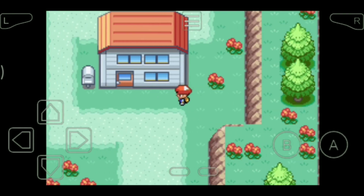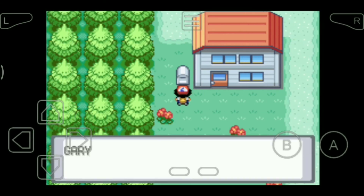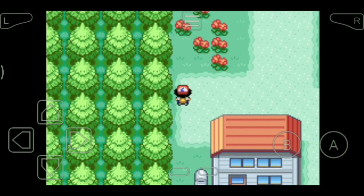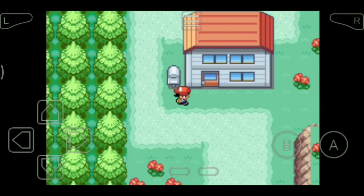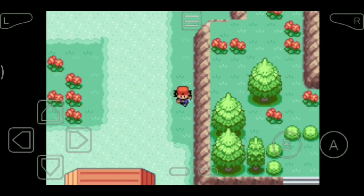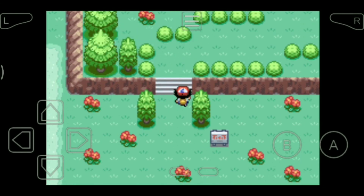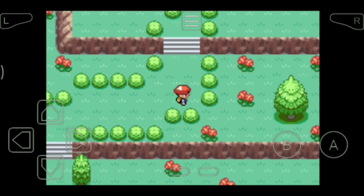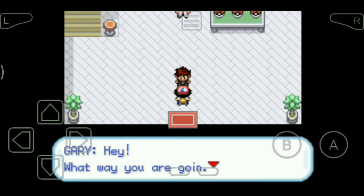First of all we need to have a Pokémon, so we go to Professor Oak's lab. Okay, so that's Gary's house, and that's Ash's house — that's my house, you know. It's Professor Oak's laboratory. Oh hey Gary, watch where you're going!